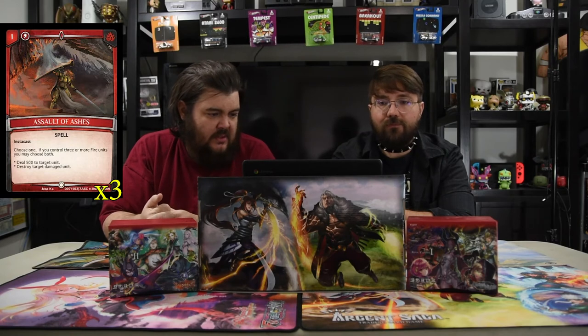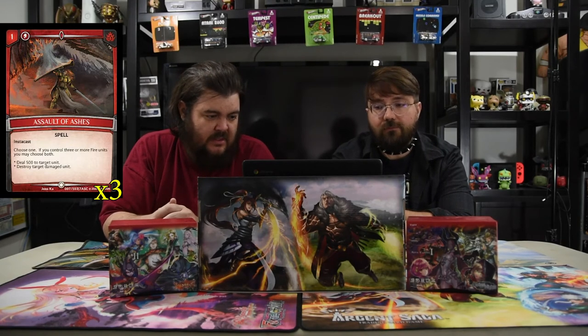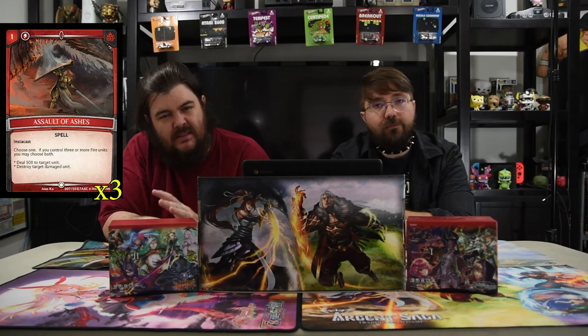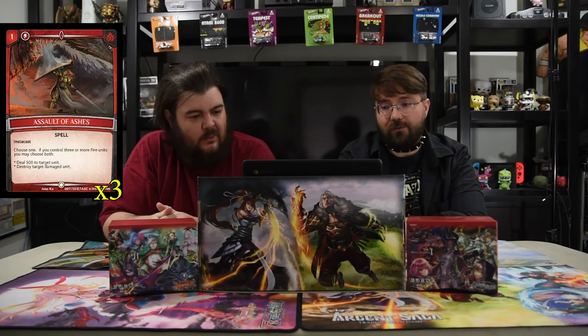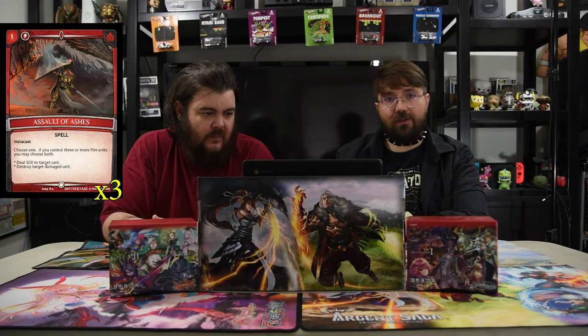Assault of Ashes is a one-cost instacast red spell. Choose one — if you control three or more fire units you may choose both: deal 500 damage to target unit, or destroy target damaged unit. Mostly you're going to destroy target damaged unit, because your tokens hit something for 500 and then you use this to finish it off. Any other source of damage works too — simple as that.